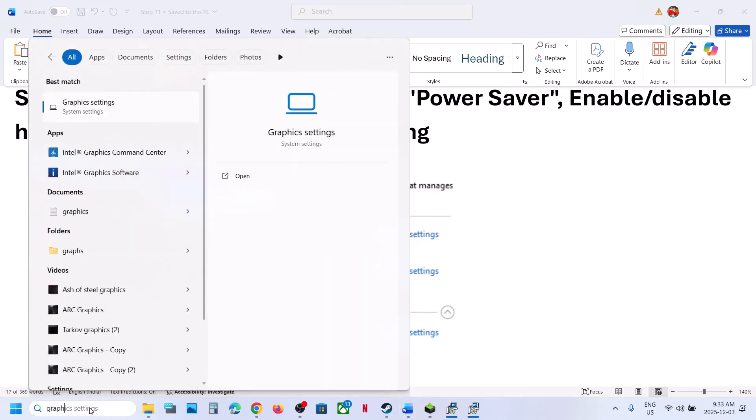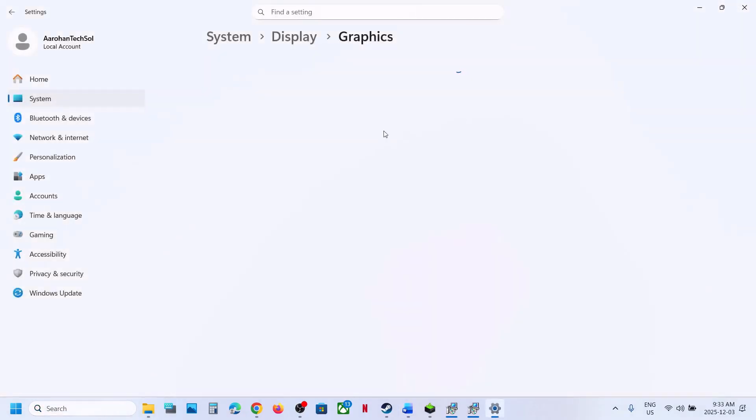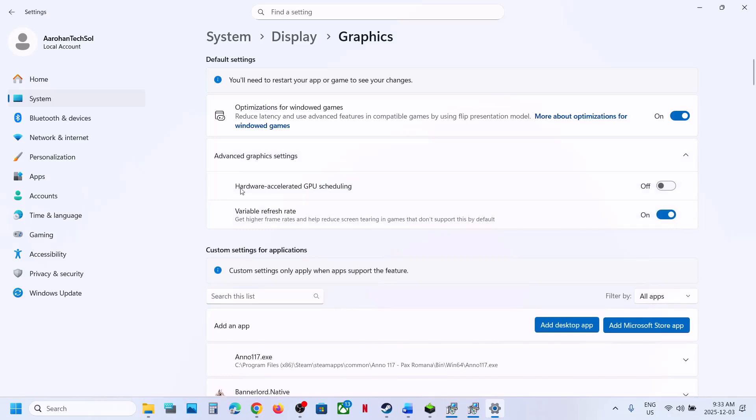Type 'graphic settings' in the Windows search box, click Graphic Settings, then go to Advanced Graphic Settings. If Hardware Accelerated GPU Scheduling is off, turn it on, launch the game and check. If it is already on, turn it off, relaunch the game and check.